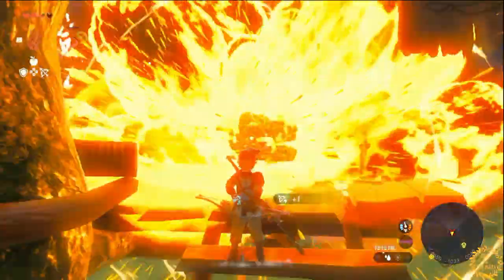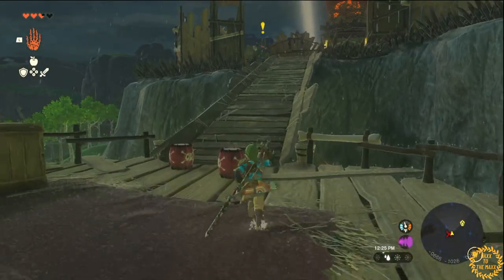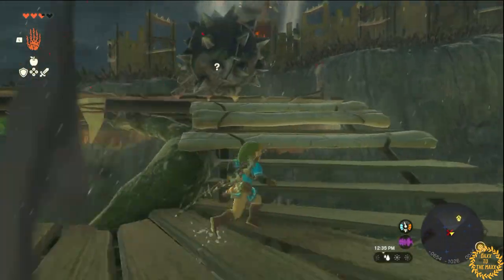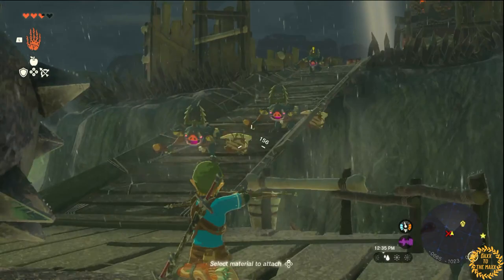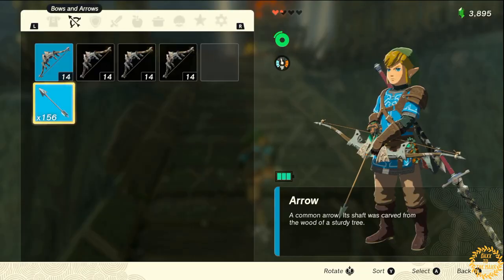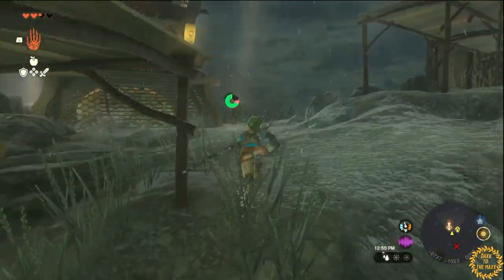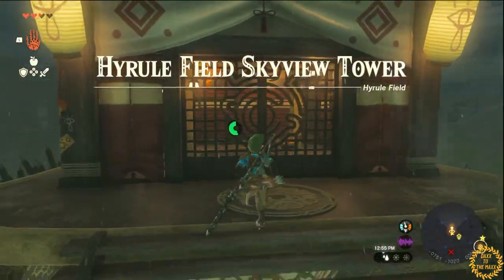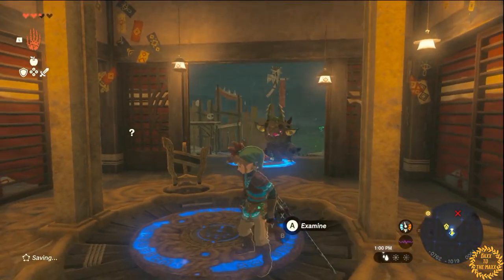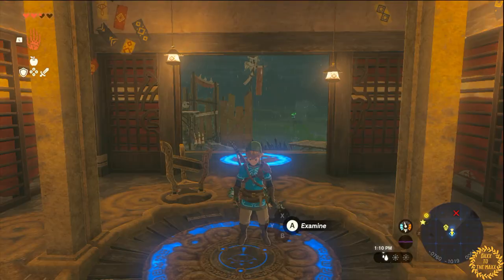You can blow up this one enemy right here — be careful though, because I accidentally blew myself up the first time. These guys will try to throw a spike ball down at you; you can just run back or walk to the left and it won't hit you. Try to juke them and not get hit. All you have to do is run past the enemies, open the door, and activate it quickly with your Purah Pad — they'll stop chasing you.